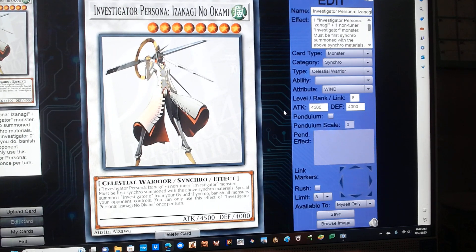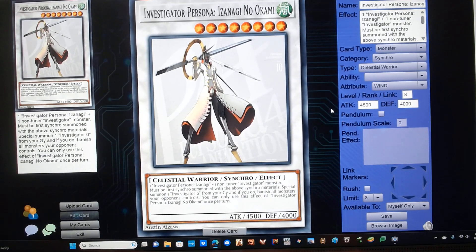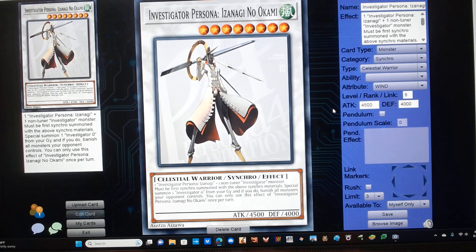Investigator Persona Izanagi Nookami. He's a level 8 wind celestial warrior synchro monster with 4100 attack and 4000 defense. Requires one Investigator Persona Izanagi plus one non-tuner Investigator monster, and has the following effect: must be synchro summoned with the above materials. Special summon one Investigator Zero from your graveyard, and if you do, banish all monsters your opponent controls. You can only use this effect of Persona Izanagi Nookami once per turn.